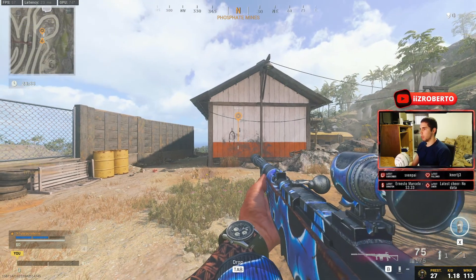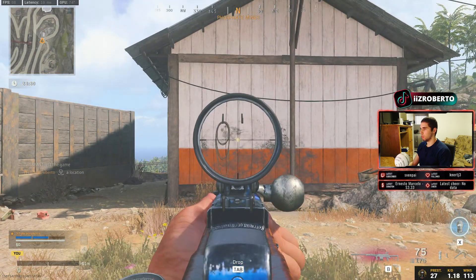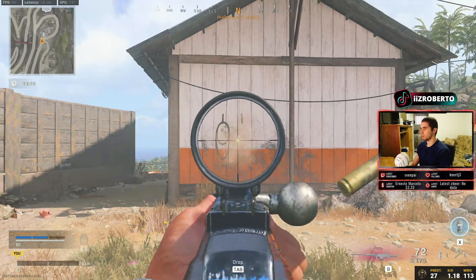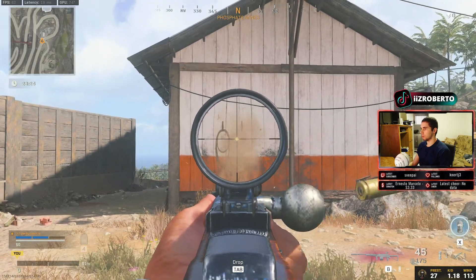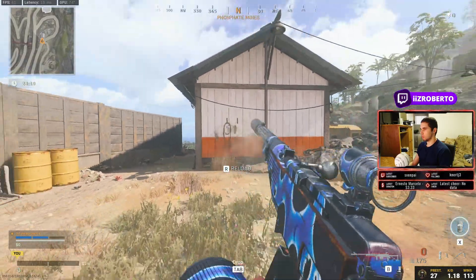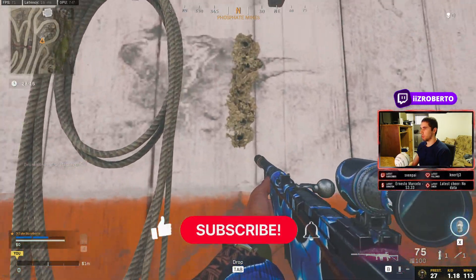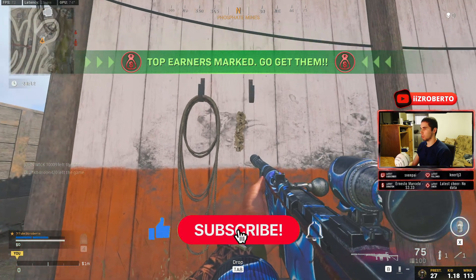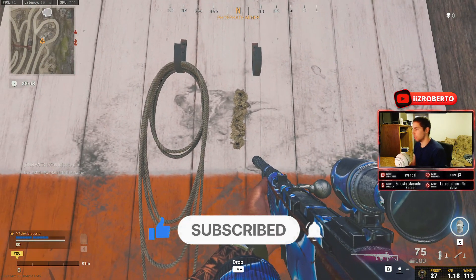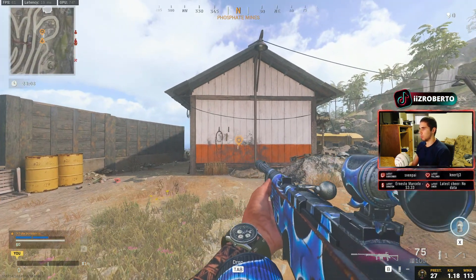All right, so here we have my Automaton build and we're going to test out the recoil pattern for this gun. We are 10 meters away — let's see what we can do here. As you can see, there's not much of a recoil pattern the way I built this, which is pretty good. If you wanted to control your recoil pattern you would just have to aim down a little bit and drag your mouse down to center your shots.